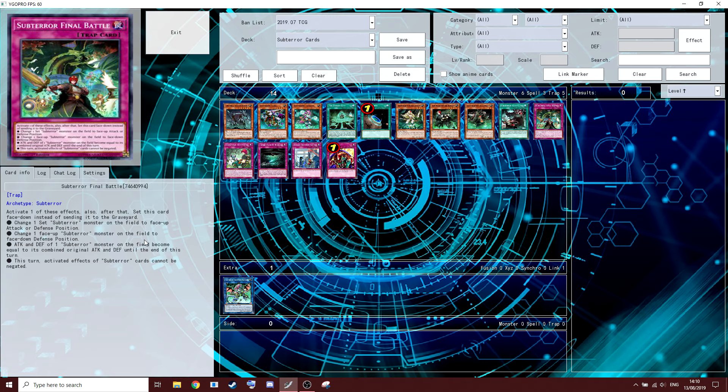Sub-Terra Final Battle — probably the best trap in the archetype. Activate one of these effects, and after that, set this card face-down instead of sending it to the graveyard. Because of that reset effect there's a big argument whether you should play this at three or two.